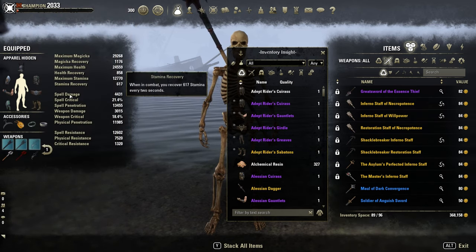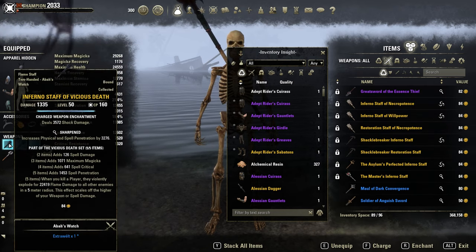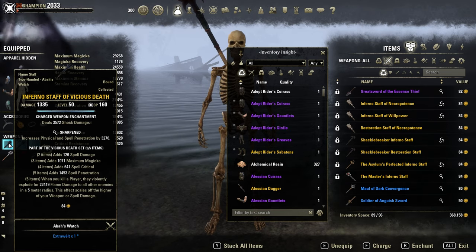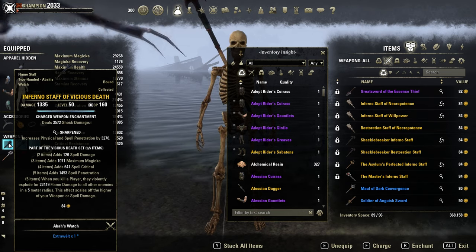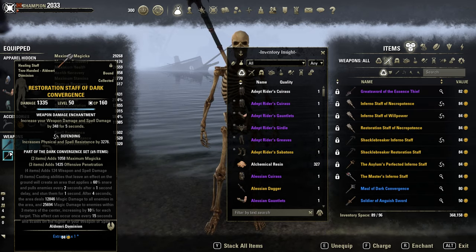On the body, full Divines. On the jewelry, full Infused with spell damage. Front bar: a shock damage enchantment with Sharpened for extra penetration. And back bar: a Defending restoration staff with the Berserker Glyph.